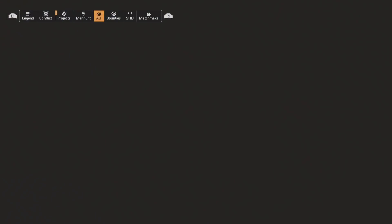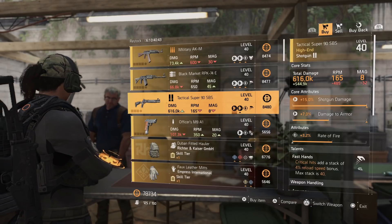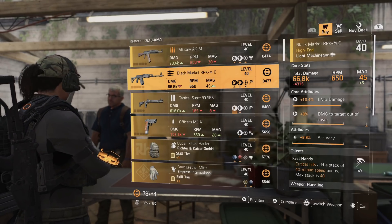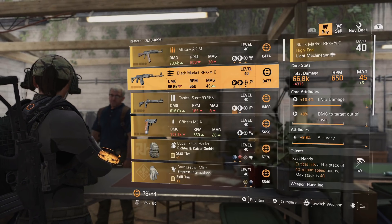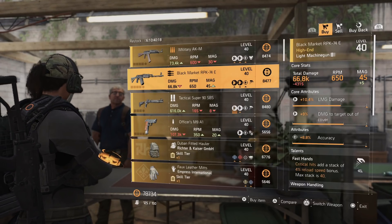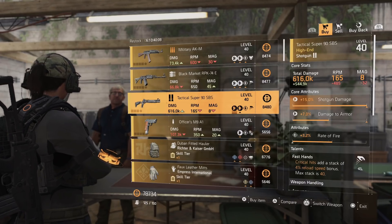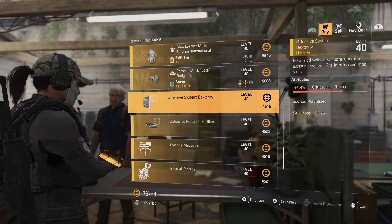The first item is right here at the Haven with Roy. He has a 15% max shotgun damage roll you can use for your library. There is also a Black Market RPK with LMG damage, damage to targets out of cover, and fast hands. You would have to do a lot of optimization to get the LMG damage and damage to targets out of cover fully maxed out. The main pickup here is definitely that 15% shotgun damage.